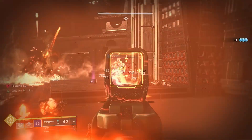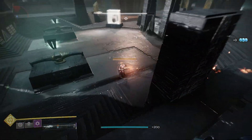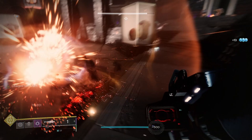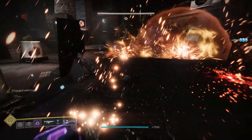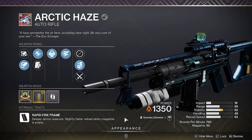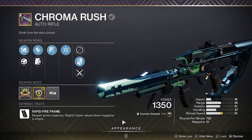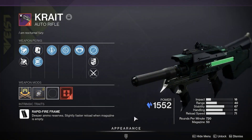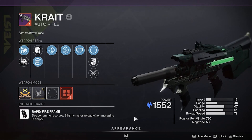So the real question is, despite my experience with this auto rifle being very positive, how does it stack up compared to other 720 ARs in the game? As of right now, there are really only three other 720s: Arctic Haze from Beyond Light, which is a solar energy AR; Chroma Rush from Season of the Splicer, which is a kinetic; and finally Kript, which is a brand new kinetic AR that is part of the foundry weapons Bungie introduced in this season and the Witch Queen.